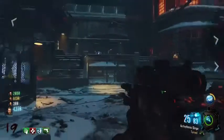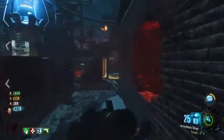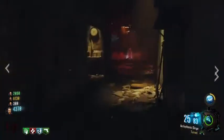Hello guys, and today I'm going to walk you through how to get the secret perk in the Giant map on Black Ops 3 Zombies. As you can see, we're on the Giant map. I've got a pack-punch sniper. We've got quite far into a great game — we're on round 19.